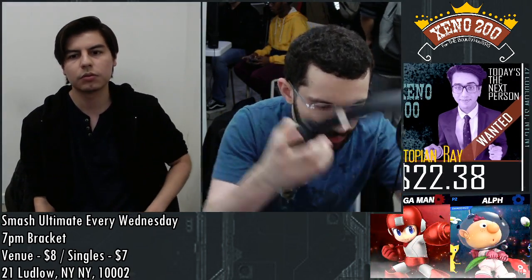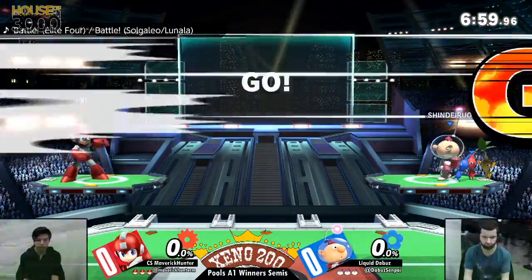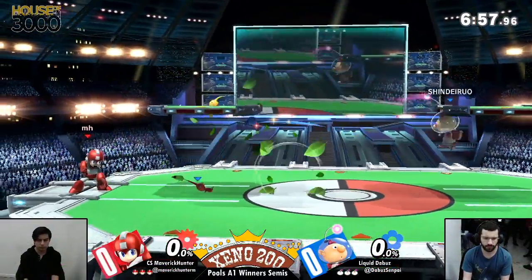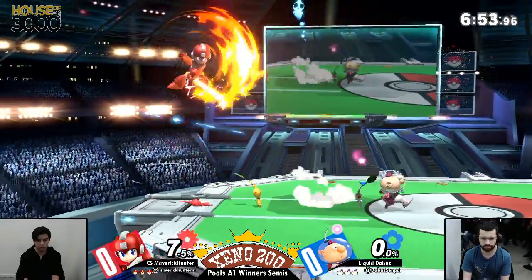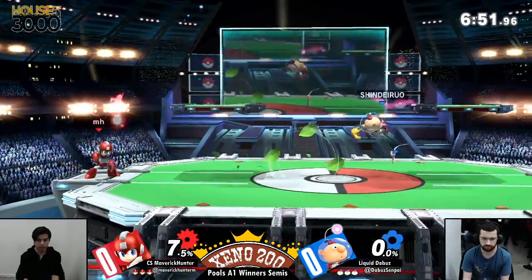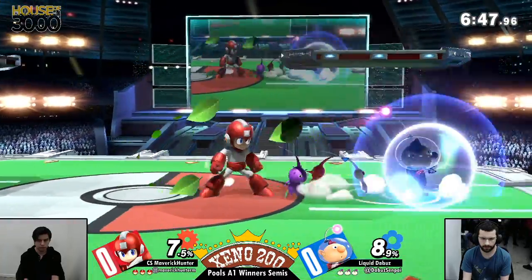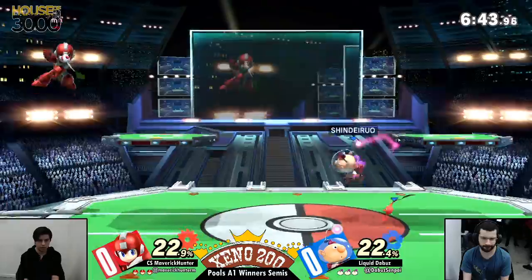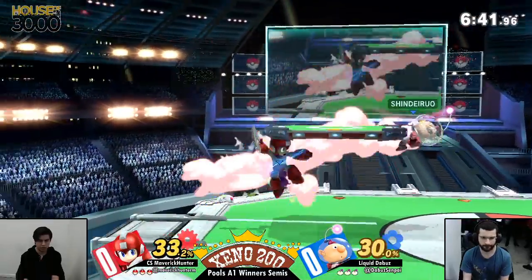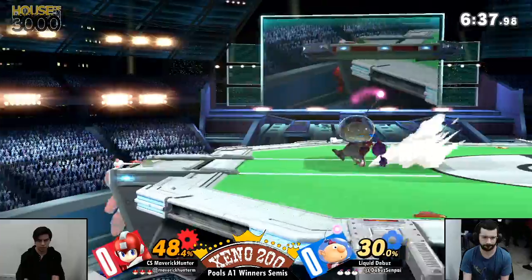Movement options give yourself a really quick projectile to kind of combat the Lemons and him running away. That can be pretty annoying for Mega Man. So here we are, winner semis in Pool A1. And I think that's really going to be big. It gives the Buzz the opportunity to attack on damage without having to be next to Navi-Conner, which is a big deal, especially when you're playing against a zoner.